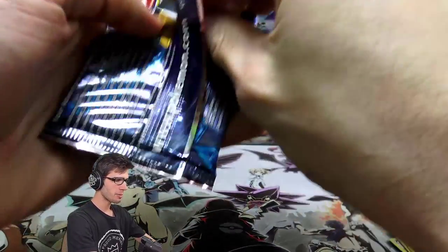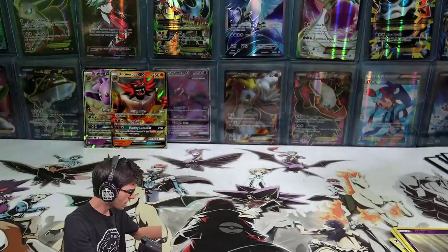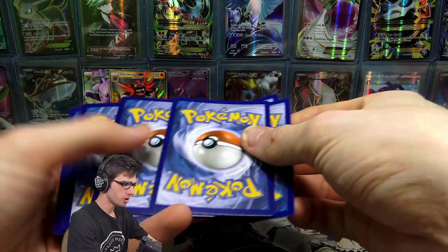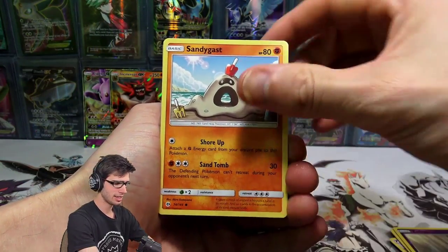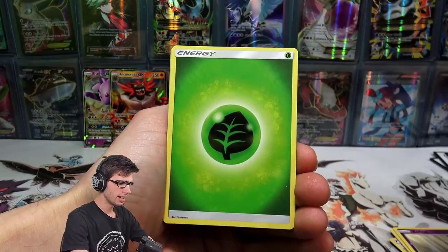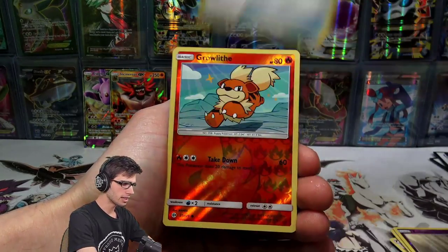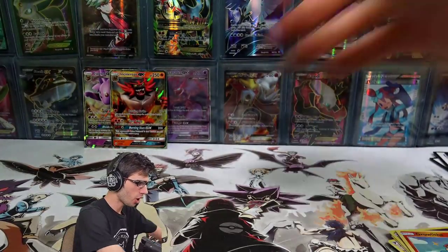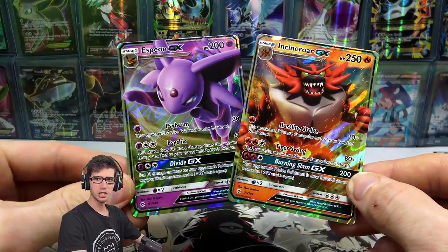Let's get into our last IRL pack before heading over to the Amity After Show on TCGO. We've got a Sandygast, Eevee, Crabrawler, Mareanie, Diglett, Leaf Energy, Pokeball, Hypno, Big Malasada, Growlithe reverse holo, and just a Parasect regular rare.